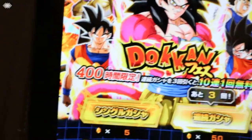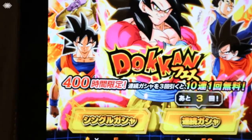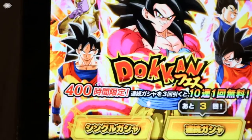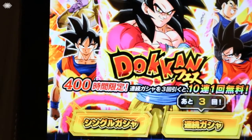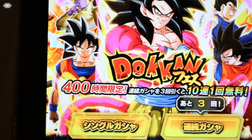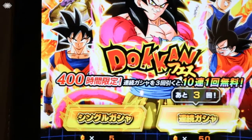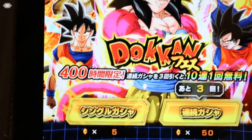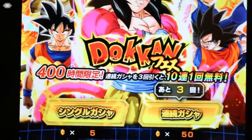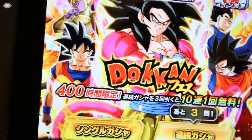Hi guys. Yesterday I did the Vegeta summons because I kind of wanted Vegeta slightly for my Super STR team. These cards are broken because just the day alone I did Super Battle Road, Super AGL and Super STR and they crushed it.